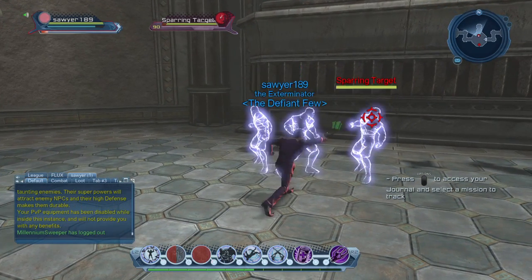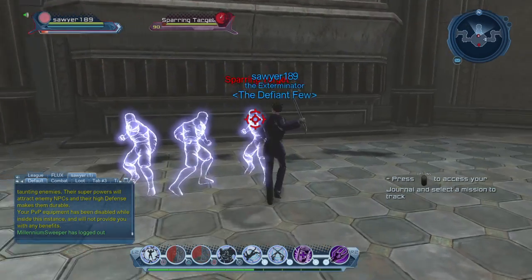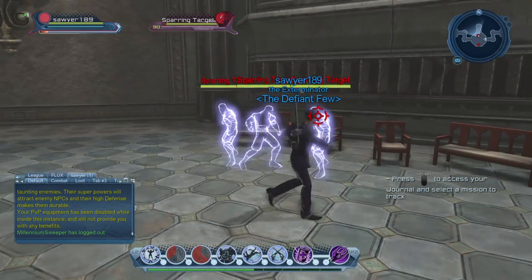His next ability is his circle ability, where he basically hits you with his crowbar and stuns multiple people. As you can see, it stuns multiple people and does a little bit of damage.